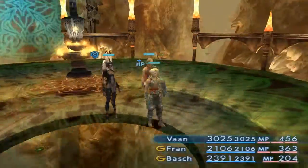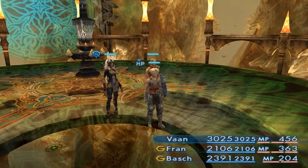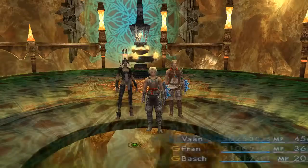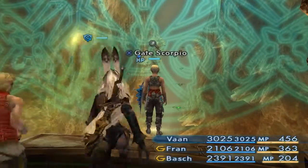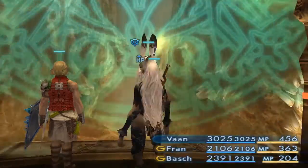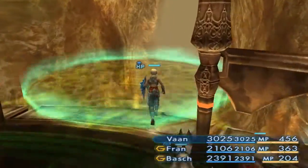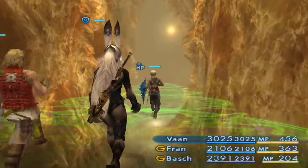We've just taken down another dragon while going through Giruvegan. Now in this area, this is going to be a confusing area. Take a look at the map — that is not particularly helpful to us. What we have to do is find a way to get through Gate Scorpio. I'm going to run around a little bit and try to see if I can find a way through here. These hidden passages are going to be where we'll have to be running up and down.